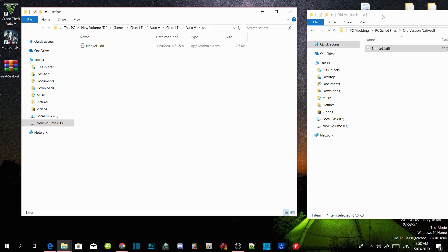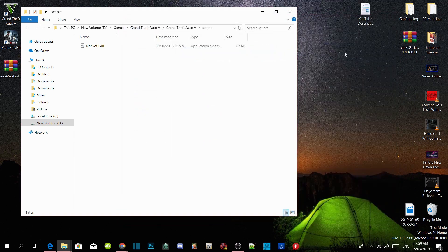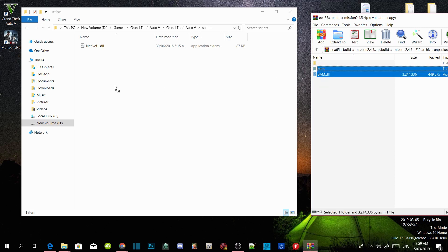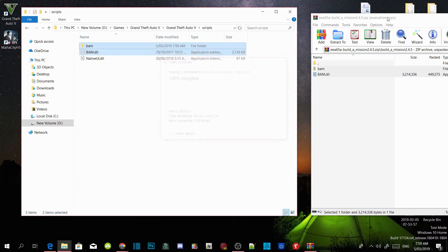If you do have 1.8 inside your folder, it will not work. Once you guys have completed all of the requirements, open up your Build a Mission Extract folder that you downloaded from the website. Open up your Build a Mission folder, select both files, and drag them inside your Scripts folder. It will take a few seconds to install, and now it's complete.